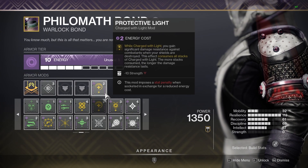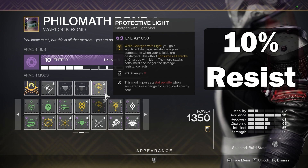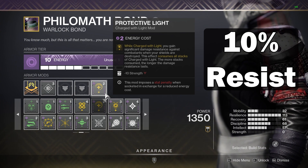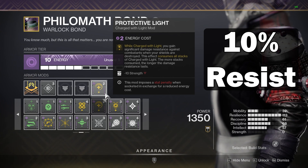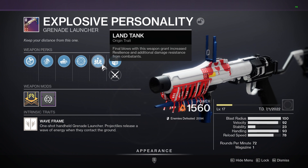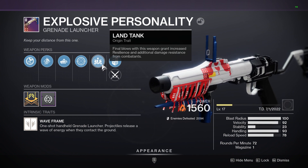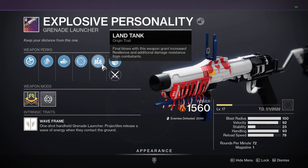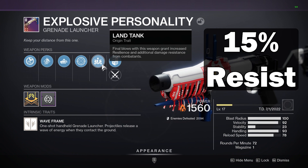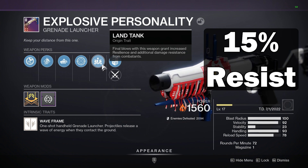Number two is Protective Light — this is just a 10% resistance, which is too small to justify using one of your five mod slots. If you're running High Energy Fire, this can also accidentally burn through your Charge with Light stacks. Number three is the Land Tank Origin Trait. If you just so happen to be using a weapon with this perk, then it's great, but I wouldn't purposely force your loadout just for the extra resist it provides. Kills give 5% per stack up to 15%, and it's also a super short duration.